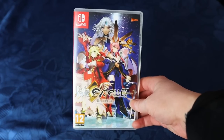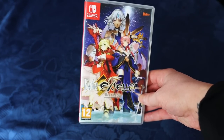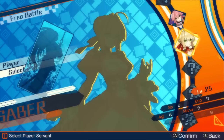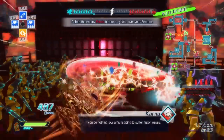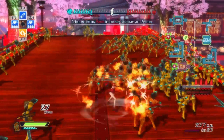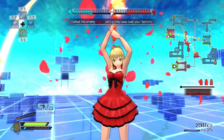The next game is Fate Extella: The Umbral Star. I thought it was a good game — it's a Musou hack and slash game, very cute and very niche. The fetishes, let's say, are strong in this one. I bought it 8th of August 2018 from eBay.